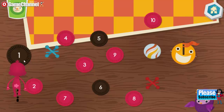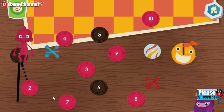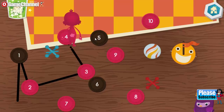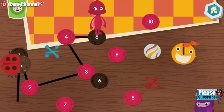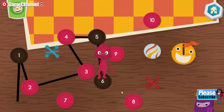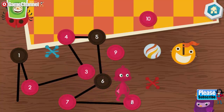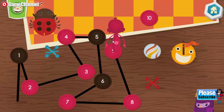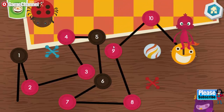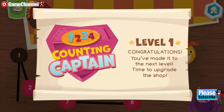Connect the dots by counting by ones. One, two, three, four, five, six, seven, eight, nine, ten. You are a counting captain.